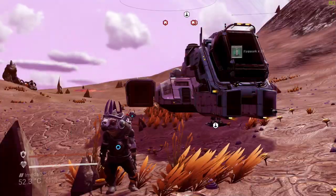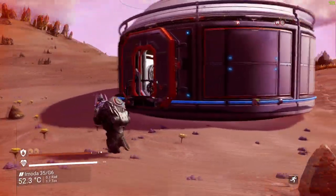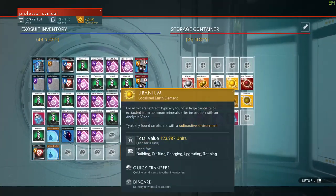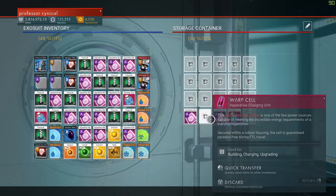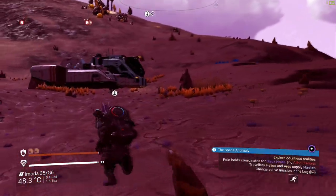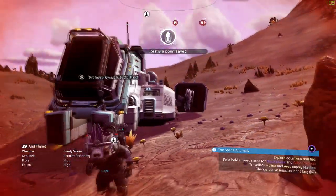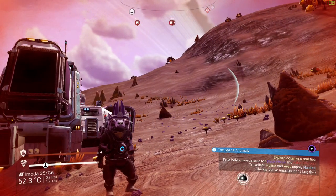This is also a great method if you want to get nanites, because you can quickly duplicate all of those juicy upgrades and then sell them for nanites. How incredible is this glitch? Get on this now before it's patched, because once it's patched it will be gone forever, and I doubt something like this will make an easy comeback. So once you've done anything here, just remember one thing: jump in, jump out, create a save.